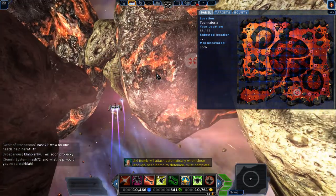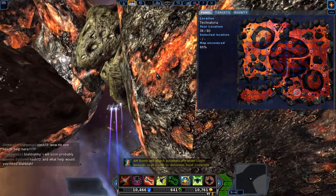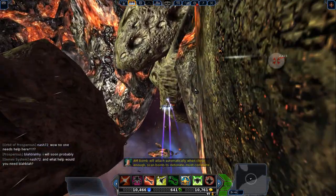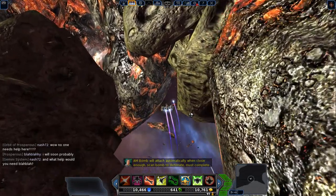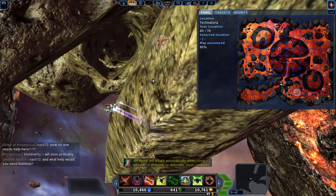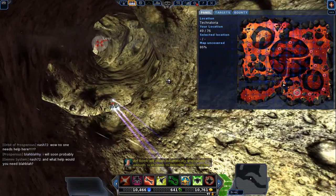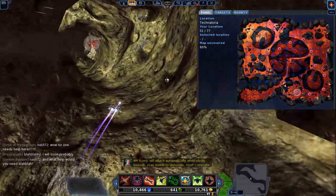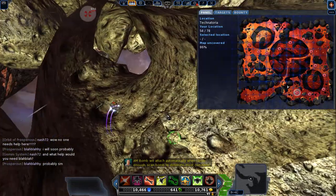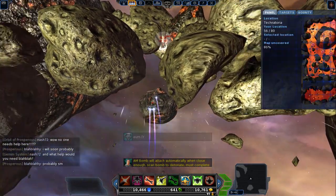Then the game will drop a bomb, and you scan the bomb. How do you do that? You press the Tab button on your keyboard, and it will automatically select the bomb for you. If it selects a mantis instead, keep pressing Tab until you get the bomb. Then you just get out of there and destroy the bomb from a distance. That is the best way I can explain how to do this mission.